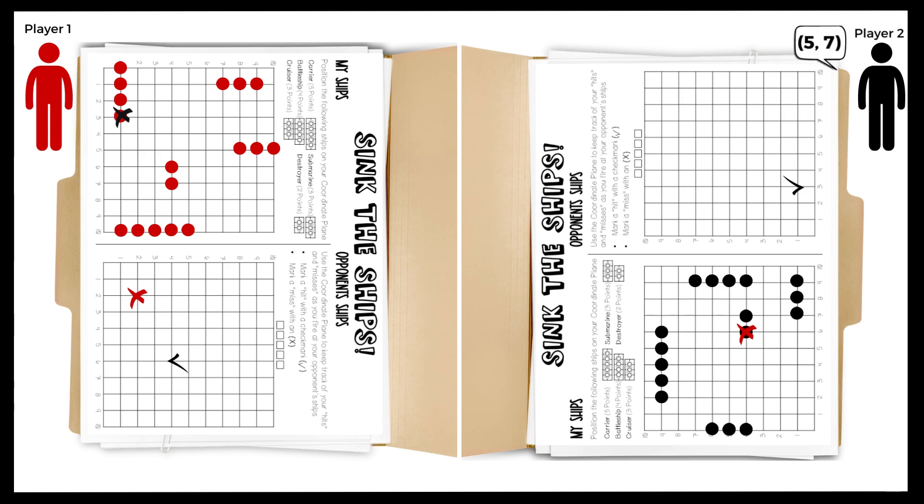Play moves to player 2 who calls out the coordinate 5-7. Player 1 responds with miss and player 2 places an X on the grid.